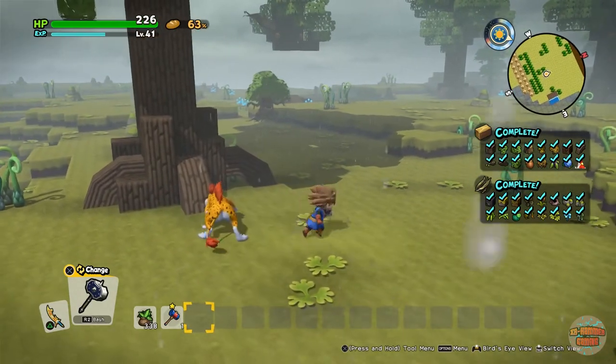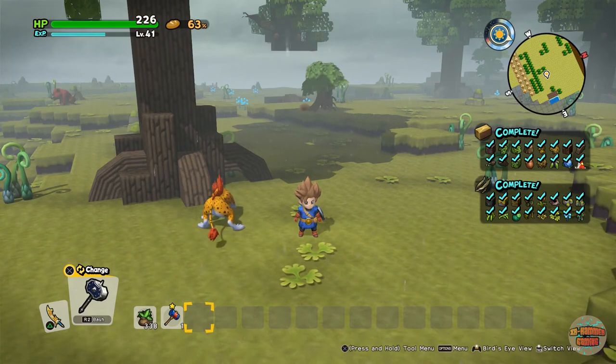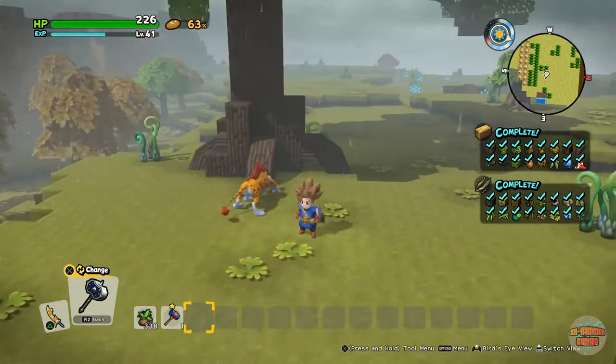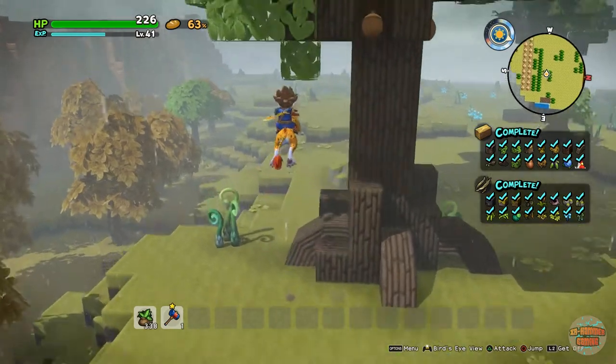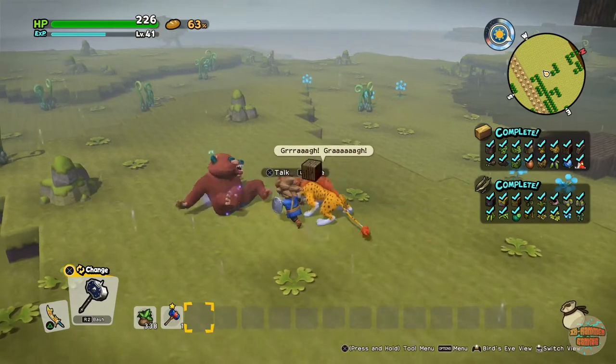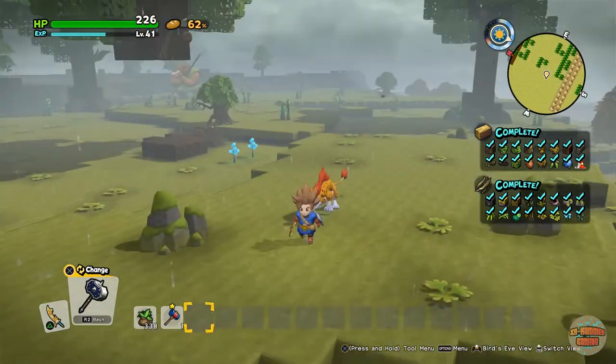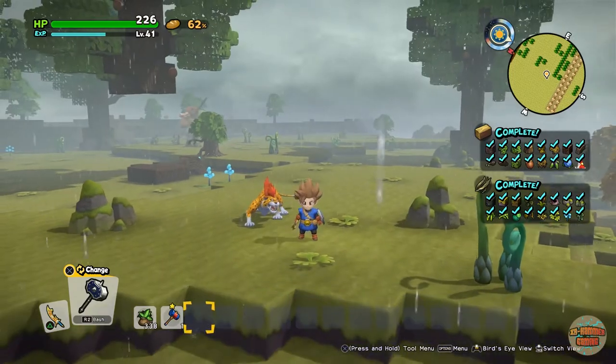The Bad Boons will drop bark if you defeat them, and the Bodkin Boas will drop leaves, which is pretty cool. So if you don't want to farm the trees directly, that's another option.